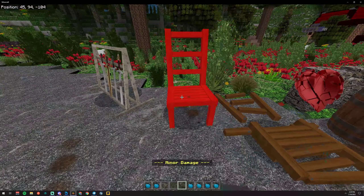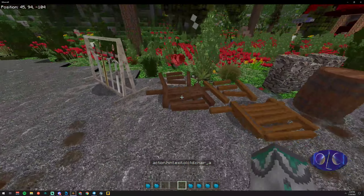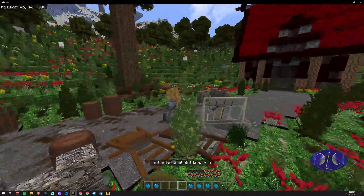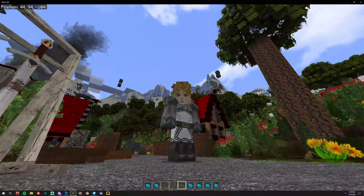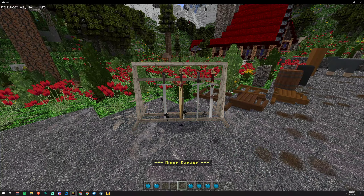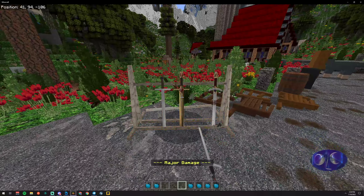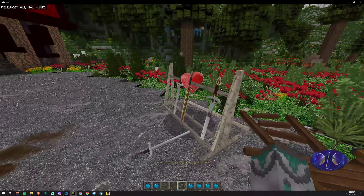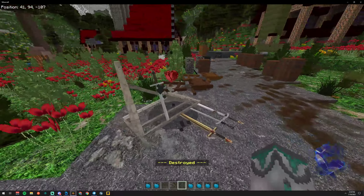Same thing here — we have a chair, we hit it, we hit it again, we hit it, we hit it. Now here it still can be sat on, so I'll show you a trick to fix that as well. What about the sword rack? You hit it, it does a little wave. You hit it again and now it breaks, one of the swords falls. You keep hitting it and now it's destroyed and falls apart.